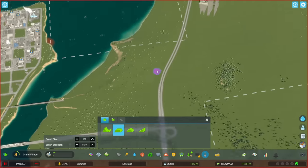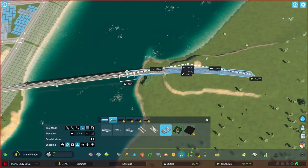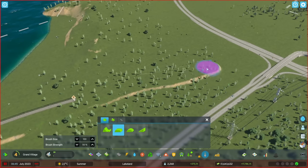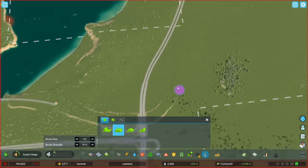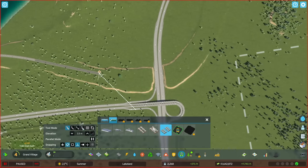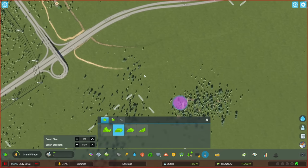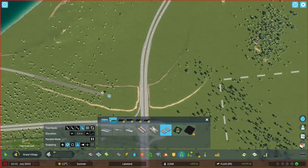We're very quickly going forward with actually making train tracks. The train tracks in Cities Skylines 2 look much better than in Cities Skylines 1 — that goes without saying. They also connect much better, meaning that the nodes are much more realistic. You don't need to use weird tricks or mods, or even dedicated assets, to make them look even remotely realistic. So that's very nice.